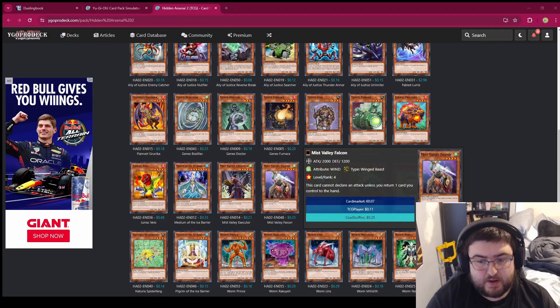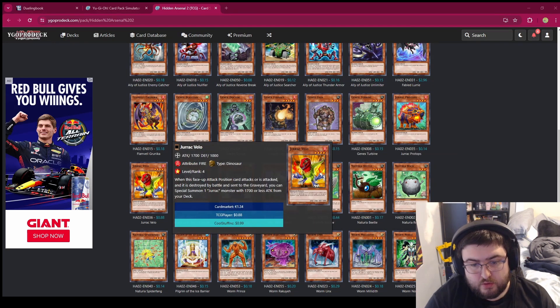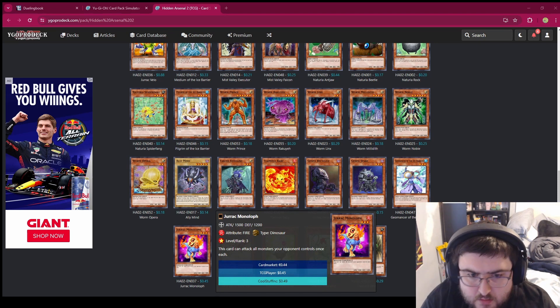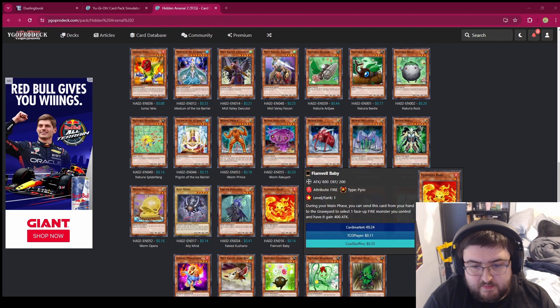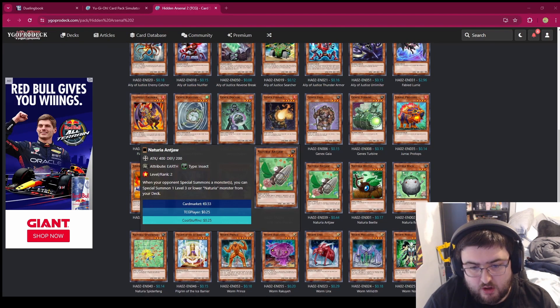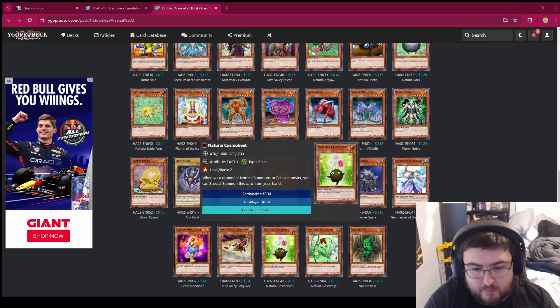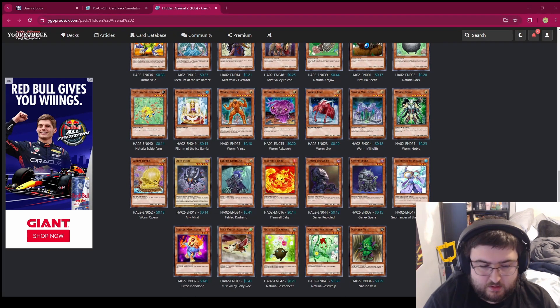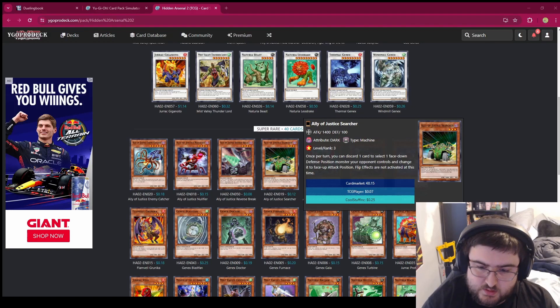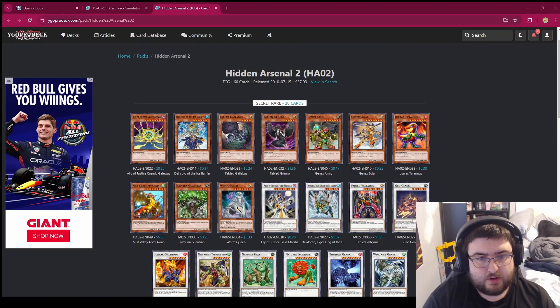There's not a whole lot to talk about. There's Mist Valley Falcon, which kind of comes back a lot — it's basically Panther Warrior but a bit better because you can just bounce the card to your hand instead of sacrificing it. Monolof is the Jirac tuner. We have more Flamvels — Flamvel Baby. And then the Naturia cards are all here: Naturia Rock, Beetle, Antjaw, and Cosmo Beat as the tuner. If I sound like I don't know what's going on, I don't care for Hidden Arsenal. But it does have important Synchro Monsters. So with all that said and done, let's get into the openings.